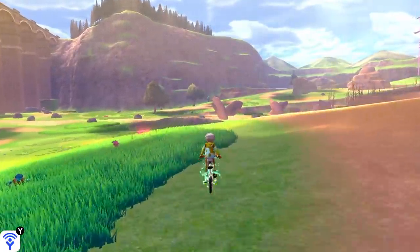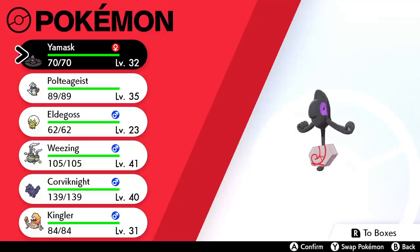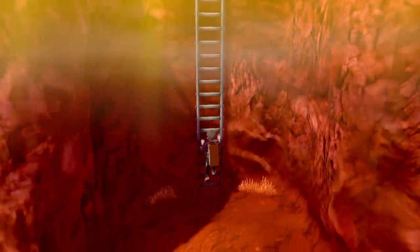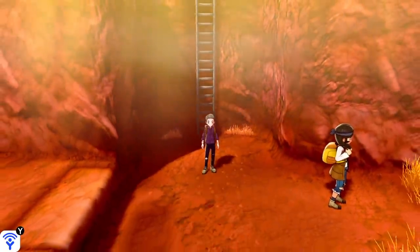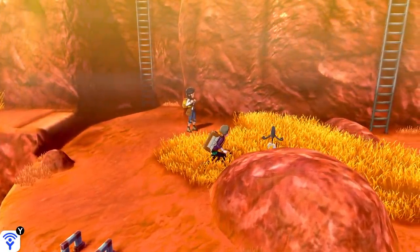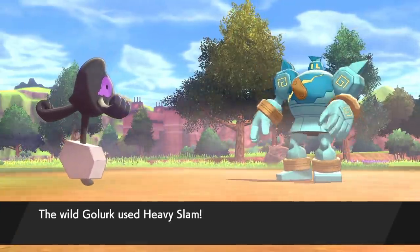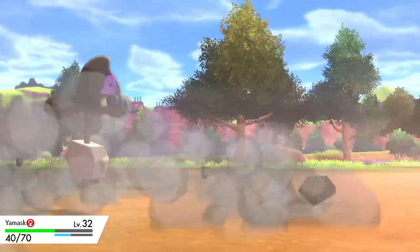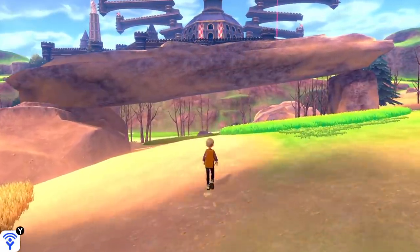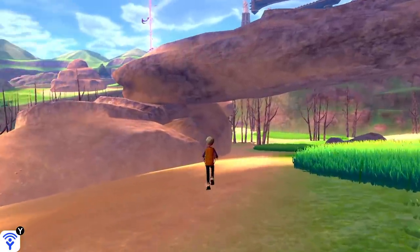Let's start things off with Galarian Yamask, one of the most complicated evolutions in the game. You can find Galarian Yamask primarily on Route 6, just south of the town of Stow-on-Side, and he'll be out in the overworld so you can just see him — easy. Once you've got him, you need to reduce his HP significantly — it appears to be by at least 49 points. Then you need to pass through a stone structure in the Dusty Bowl part of the Wild Area, and that's it — it'll just stop you in your tracks and evolve. It's weird.